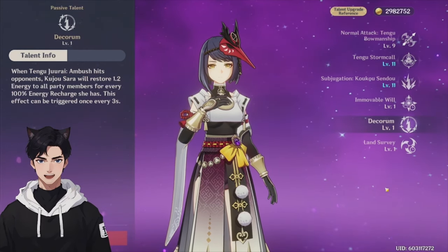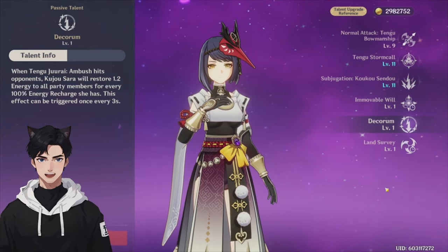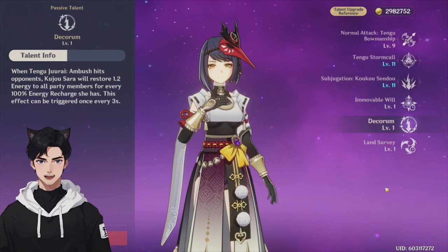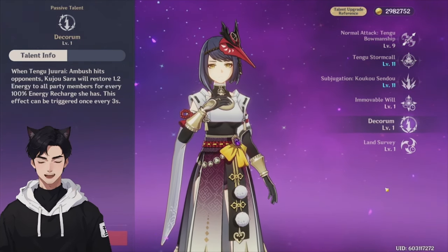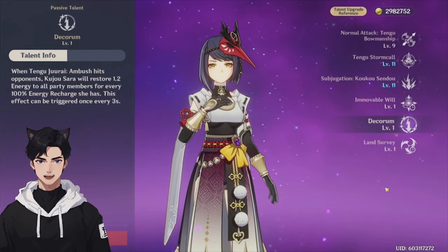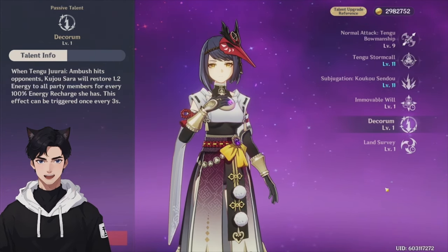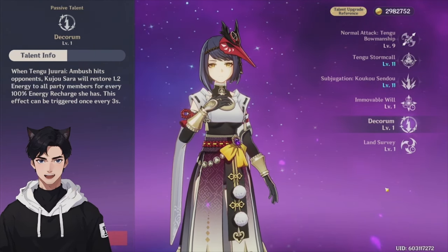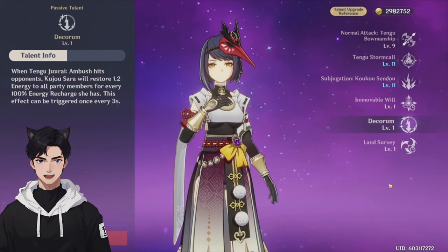For her other passive, Decorum: when her elemental burst hits an opponent, Kujo Sara will restore 1.2 energy to all party members for every 100% energy recharge she has. This effect can trigger once every three seconds. Since you want to build her with energy recharge for the attack bonus anyway, it's a nice bonus as a support. It's not that impactful as a main DPS — it's kind of just an okay passive overall.